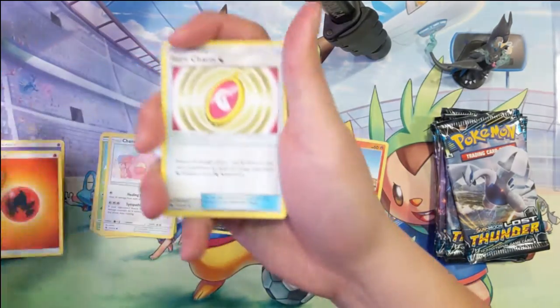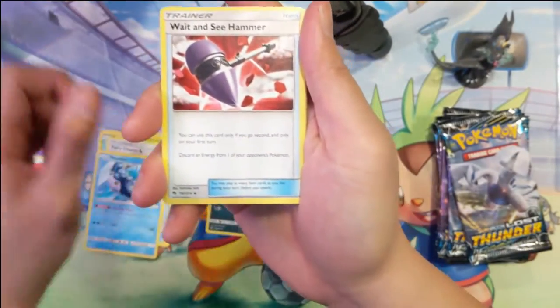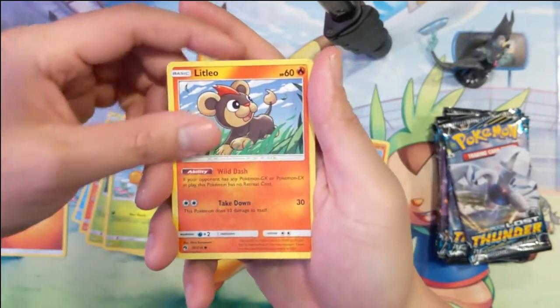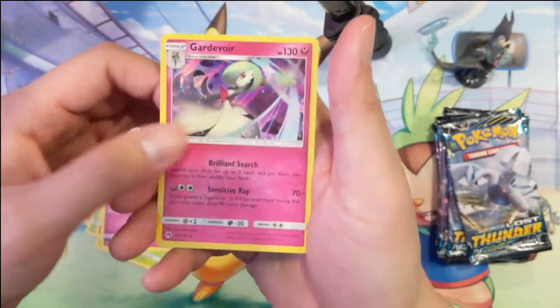Fire energy, Team Wait-and-See Hammer — weird card. Is it worth the risk? Litleo, Cutie Fly, Toxapex, and Gurdurr.